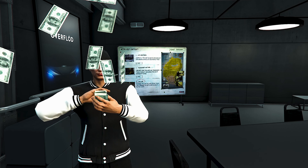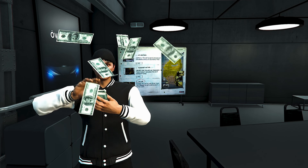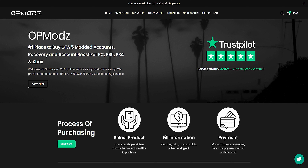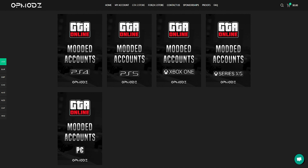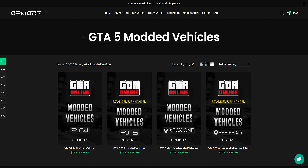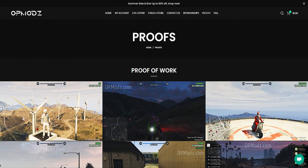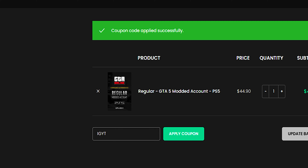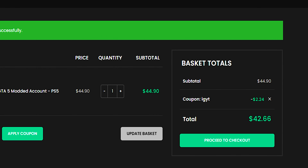Before I start the first money-making method, if you guys are tired of grinding in GTA 5 Online, check out opmods.com down below in my description. They have the best mod accounts for GTA 5 Online available, and they also offer money boosts as well. You can even get modded vehicles, and they even show that it works on their website. Their reviews on Trustpilot are amazing. Use code IGYT to save money at checkout.